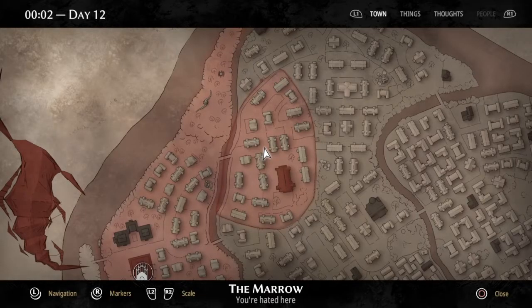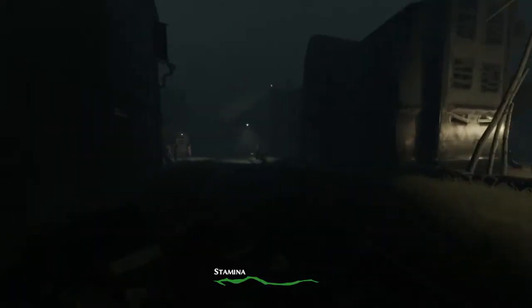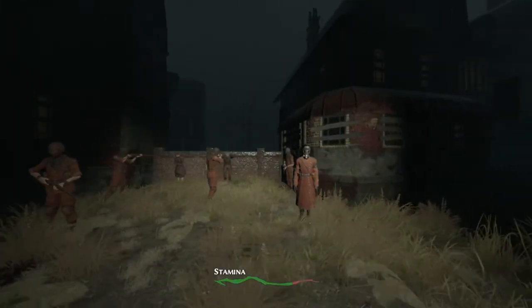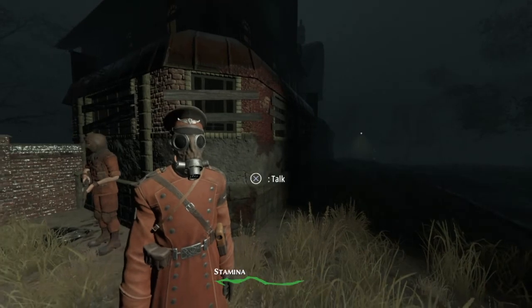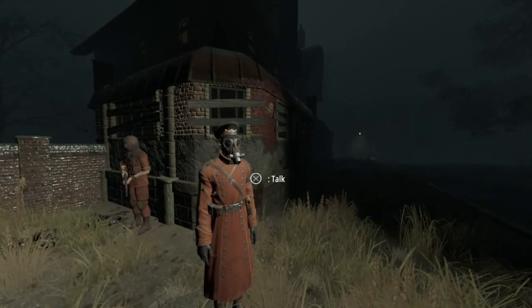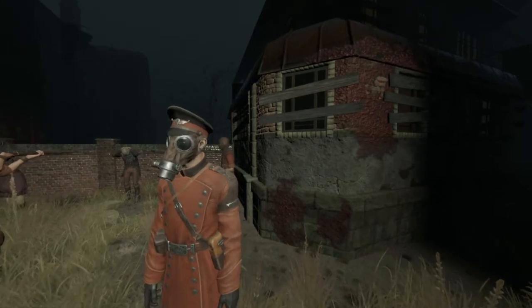Pathologic 2 is a groundbreaking open world horror RPG. Resist the plague, make medicine, heal people, perform an autopsy, trade to get what you need, fight and kill if necessary — survive and struggle with an outbreak in a secluded rural town that is rapidly turning into hell.